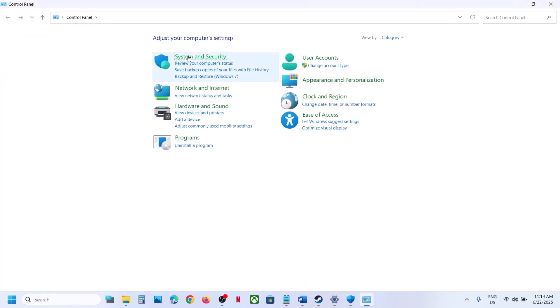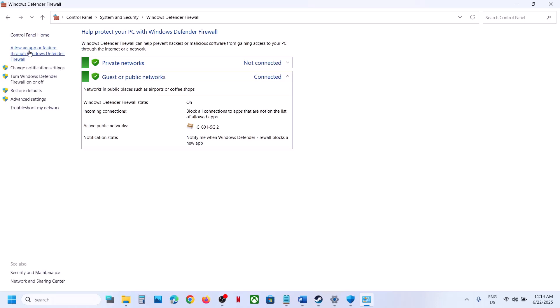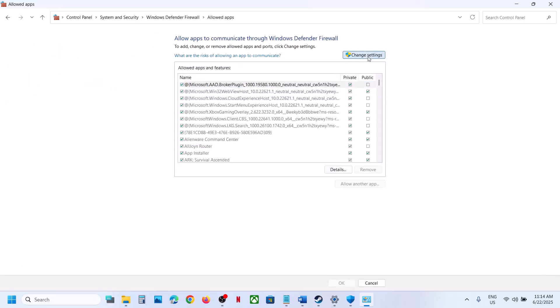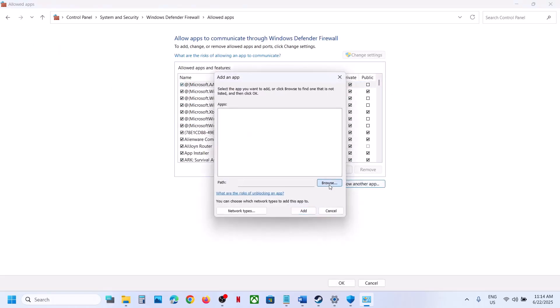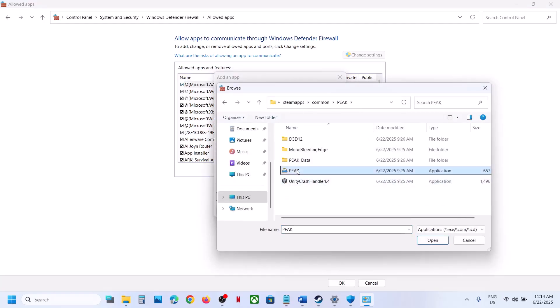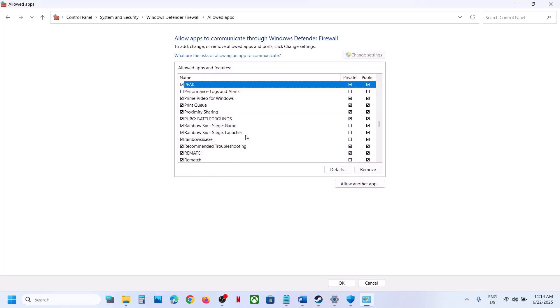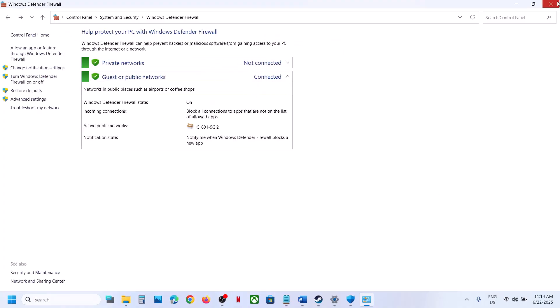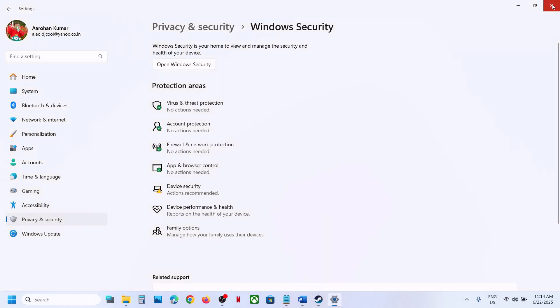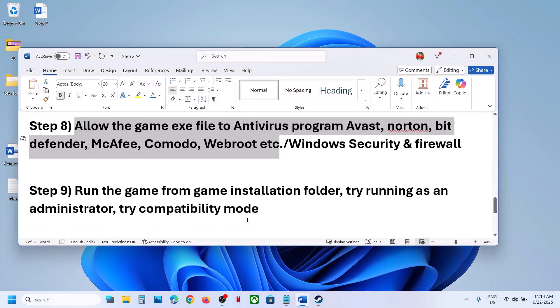Also add the game to Windows Defender Firewall. Type Control Panel in the Windows search box, go to System and Security, Windows Defender Firewall, click Allow an app or feature through Windows Defender Firewall, click Change Settings, Allow Another App, Browse, go to the game installation folder, select the game exe, click Open, then Add. Once the game is added, launch the game and check.